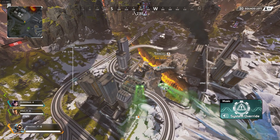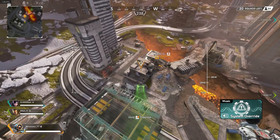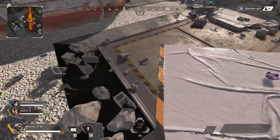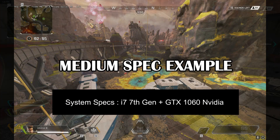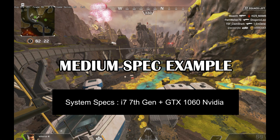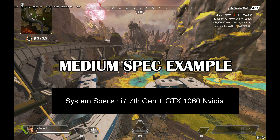Another friend with an i7 7th generation and GTX 1060, who streams on Twitch, had the same issue of frame drops mostly while streaming. He used to get 80 FPS on stream and 100 to 120 FPS off stream, and the experience wasn't smooth. After applying the settings and capping adaptive resolution to 144, he got much more consistent frames but the game got blurry. In the end he switched it off, and now he gets around 100 FPS constant even while streaming with less blurriness.